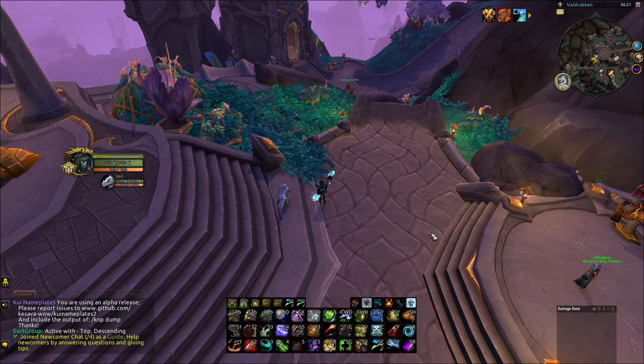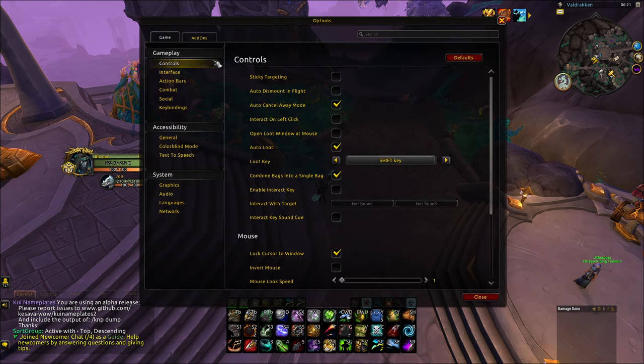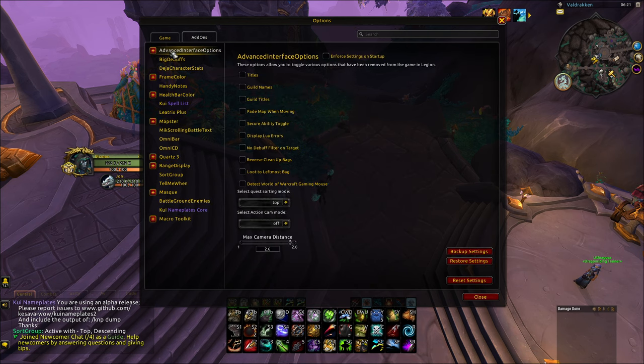I'm going to show a video game tutorial on how to remove the nameplates from all the imps, annoying pets, and everything. All you have to do is get an add-on called Advanced Interface Options.